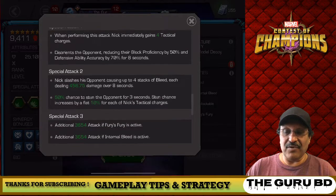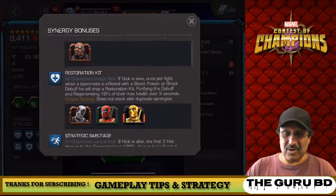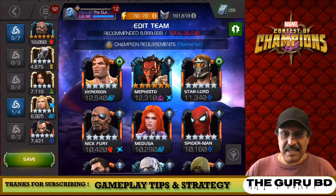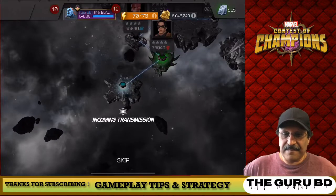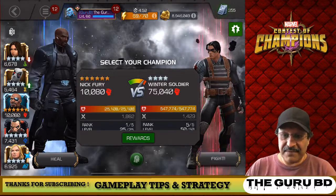Nick slashes his opponents causing four stacks of bleed with his SP1. There's a 50% chance to stun the opponent for three seconds with SP2, which is very handy — you fire up that SP2 to stun the opponent and then land some heavies and even more impressive bleeds. We're going to see that in gameplay. Let's take him into Realm of Legends.